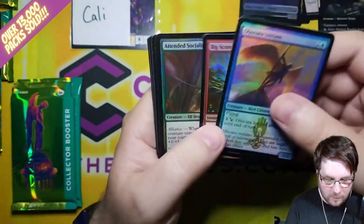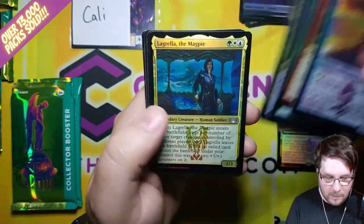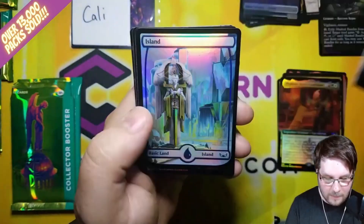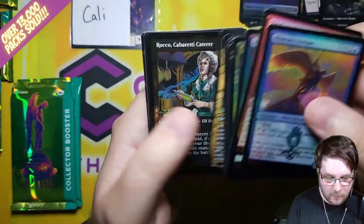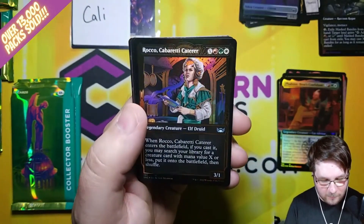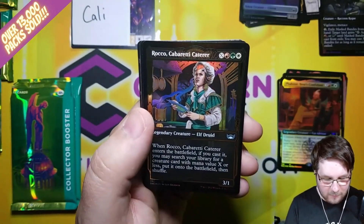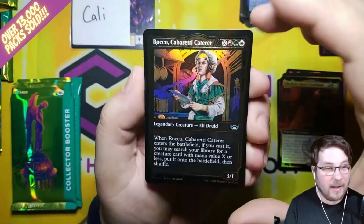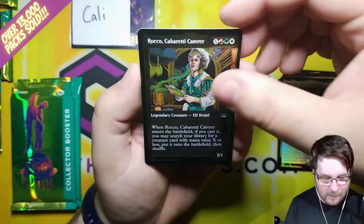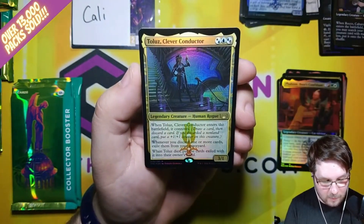Foil Obscure Omniscient Big Score, Attended Socialite, Body Dropper, Lagrella, Patch Up, and an Island. Corpse Appraisers, Spars Adjudicators. You are not supposed to get one of these in every pack — I imagine they'll probably drop off soon. A Gilded Rocko, Cabaretti Caterer. I think I've seen about four of these in a box, but the rares and mythics are the hard ones to find.